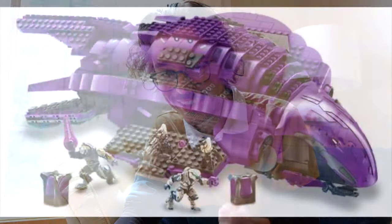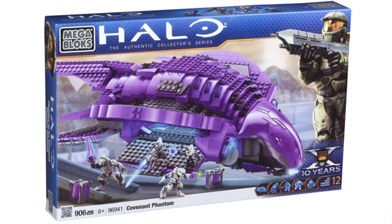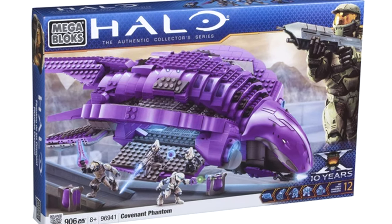This is coming ten years after the first Covenant Phantom released — ten years ago in 2011. The Covenant Phantom was a beast. It came with the Arbiter, a white flight elite and two grunts, and that beautiful purple energy sword. It was 906 pieces and is one of the most sought-after sets ever released.